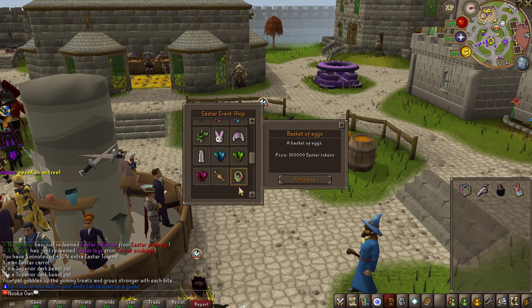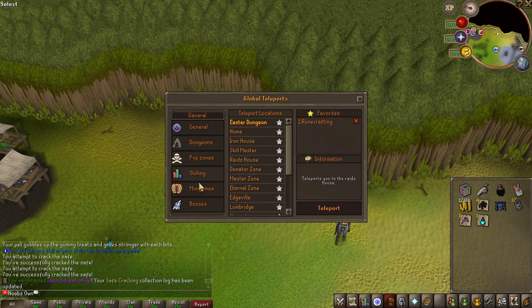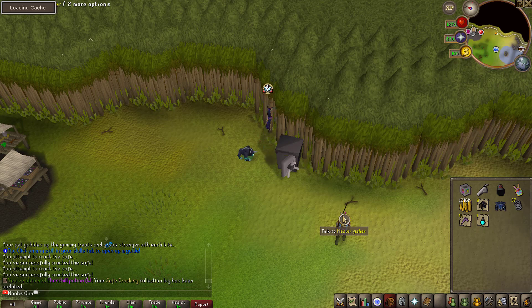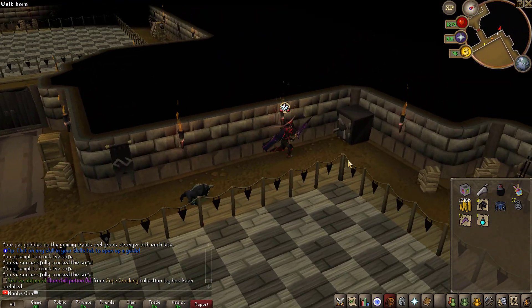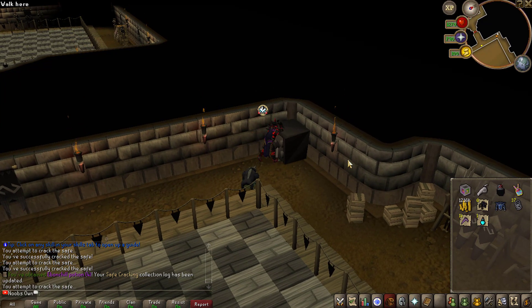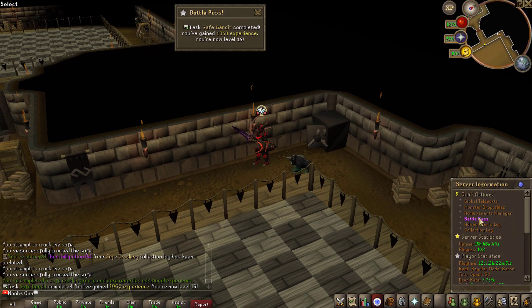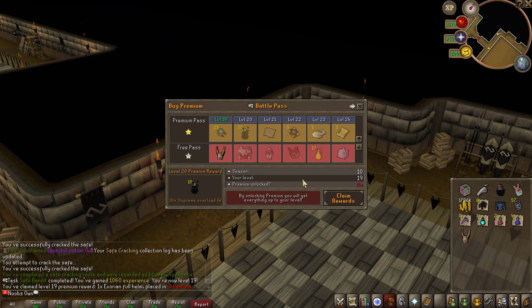Back to gameplay: we got 7 Abonchill Potions from safe cracking. If we go to the final safe crack location and complete that, it should also complete a battle pass task for the day, which I think will level me up on the battle pass — there are only about 9 days left at the time of recording. And yes, the battle pass task is now completed, meaning we can claim ourselves an Exorion Full Helm, which I'll sell for some additional money.